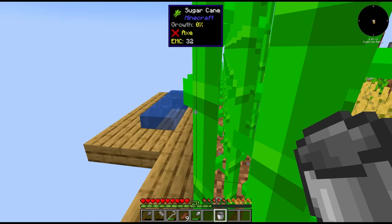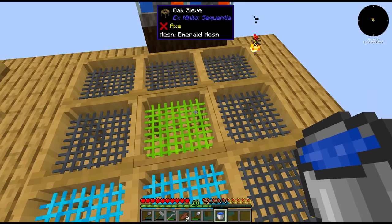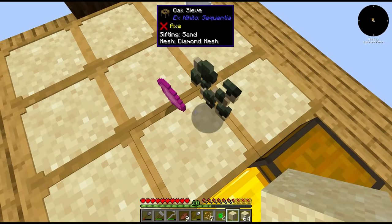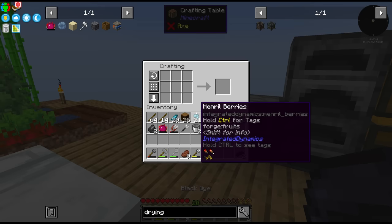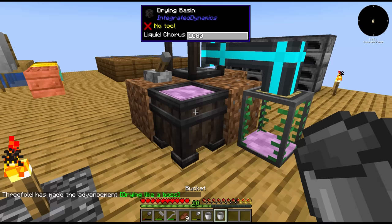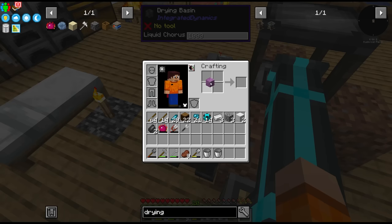We've got to get our hands on some black dye since there definitely won't be any squids spawning here — I don't think they spawn in mushroom fields. I think we can waterlog one of these sieves, and if we sieve sand through it, it gives a unique loot table. There's one — with the black dye we can make a drying basin. That means we can dry off this liquid chorus and it should turn into a block. There's a mechanical version which takes RF, so we'll probably upgrade to that later. But if we uncraft this block we can get our crystallized chorus chunks.